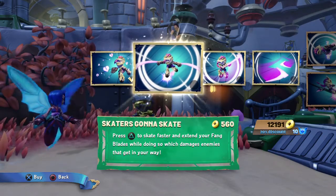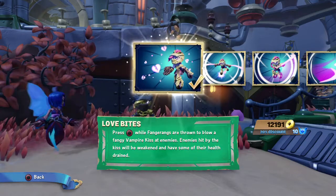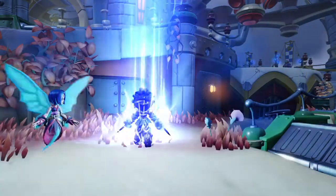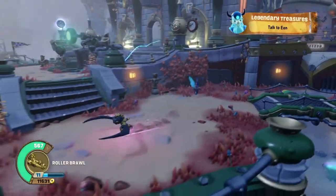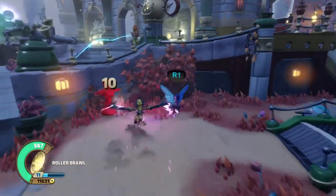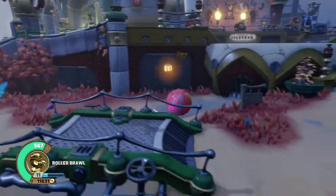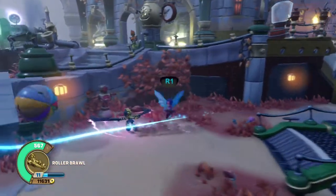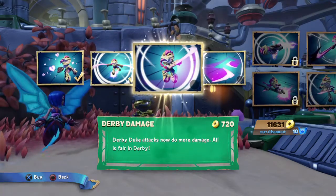Press triangle to skate faster and extend your fang blades while doing so, which damages enemies that get in your way. Usually the next attack after your base upgrades is the third attack, but that was this, so she's a bit different. If you hold it down it doesn't last, so you can tap it. You can also just keep doing it.